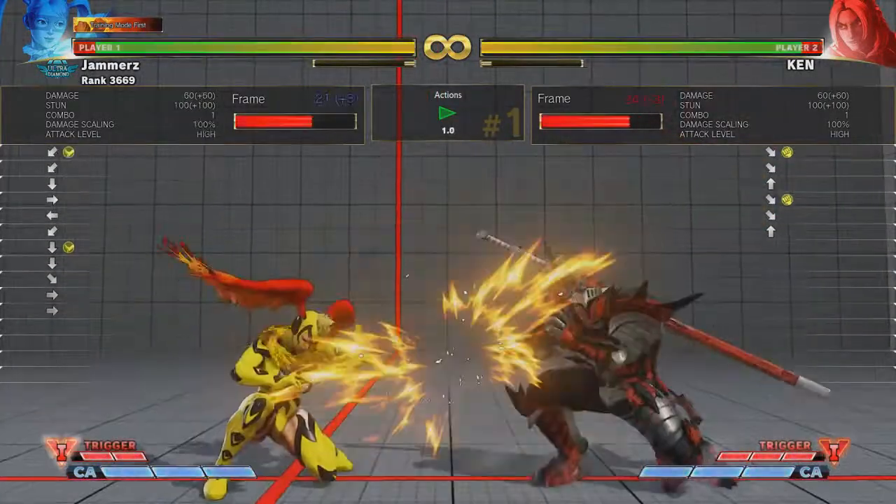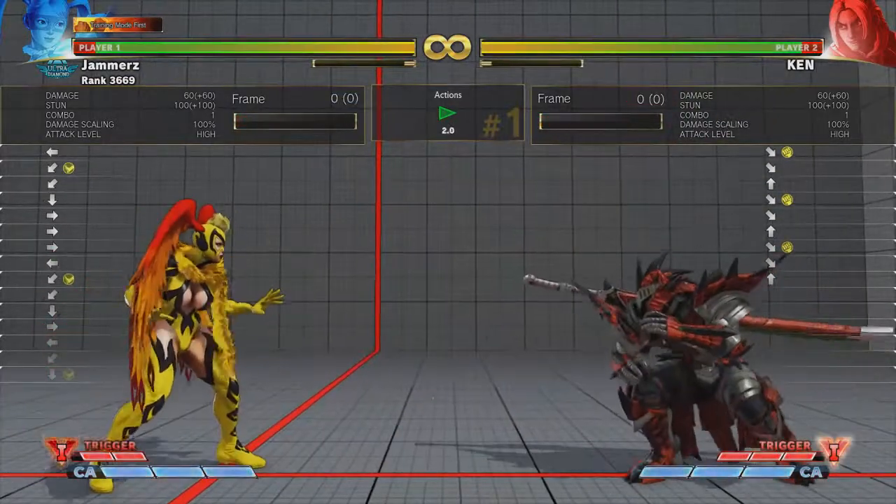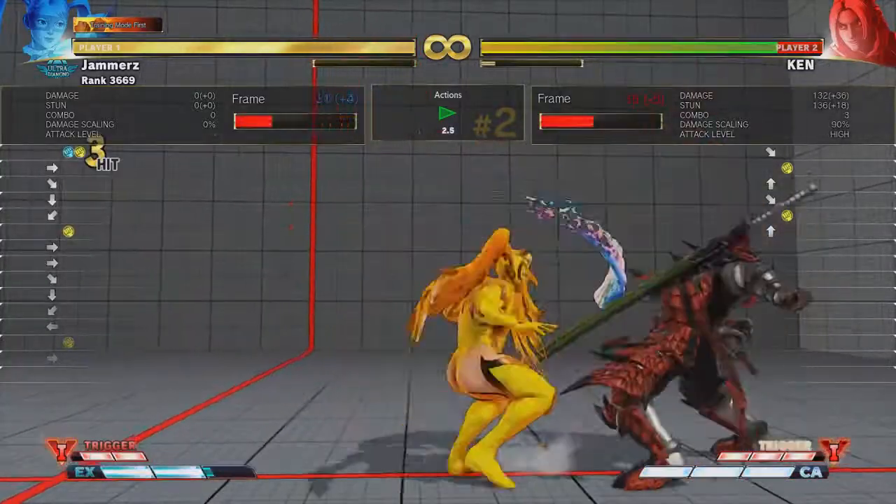So we have executed a couple of combos and we have demonstrated how to anti-air. But now let us focus on another important factor that you want to consider when playing Mika, and that something is go-to normal attacks.